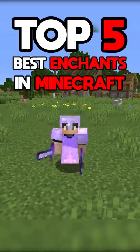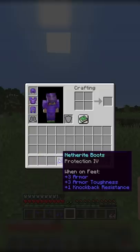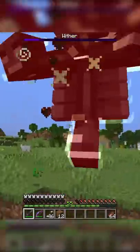Top 5 Best Enchantments in Minecraft. Number 5: Protection 4. When a player is wearing full Protection 4 netherite armor, this will reduce incoming damage by 88%. This is a super important enchant for boss fights.